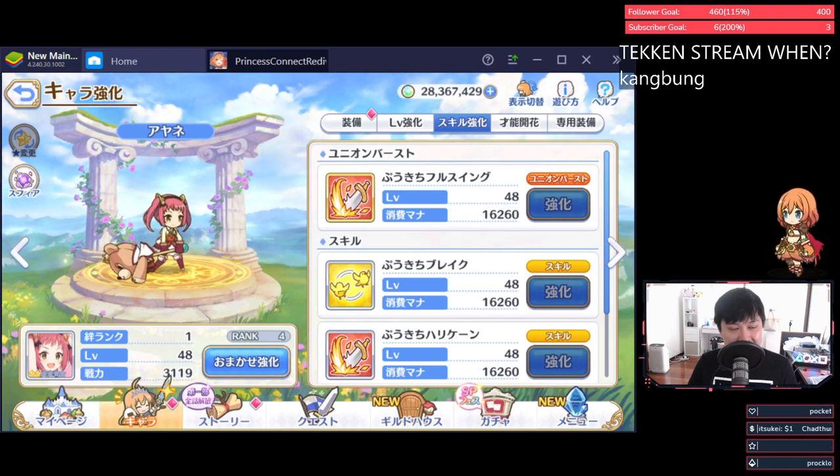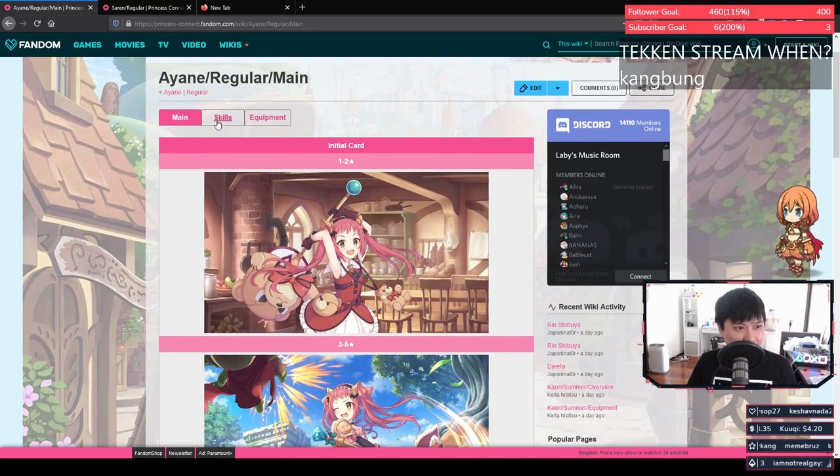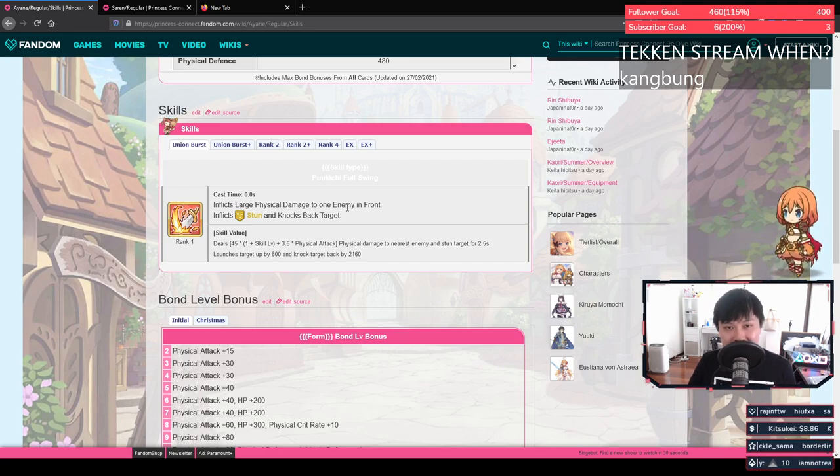Without further ado, let's get into Ayane and have a look at her skills. She has a really interesting UB where there are two kind of phases. The first phase deals large physical damage to one enemy in the front. However, what's interesting is that even if this phase doesn't work, the second phase actually does. The two phases aren't really linked — you don't have to have one work for the other to work. What's really interesting about the second phase is that it is a stun and a knockback — and it is a real yeet.